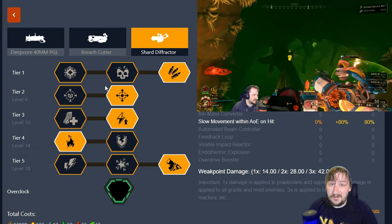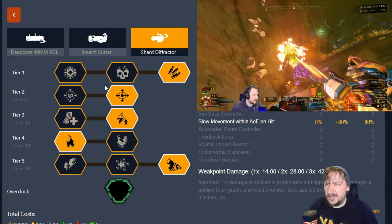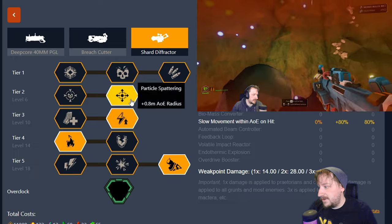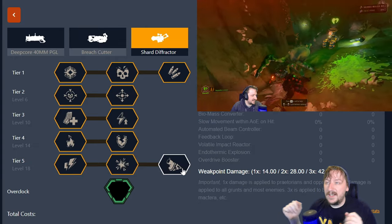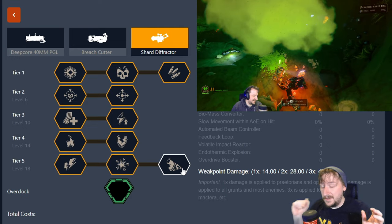That's the first build — really good for robots, really good for hordes, and okay for single targets. Usually I'll build my primary weapon for single targets, so I'll take this with something like the shotgun. The second build is more for large targets like Dreadnoughts, Oppressors, Praetorians — anything you want to kill quickly — and this pairs really well with Stubby or with the Loki.